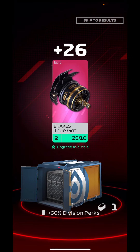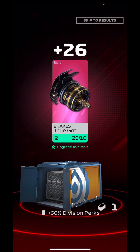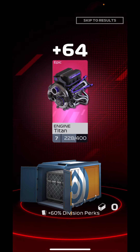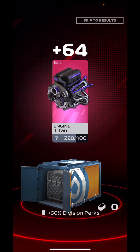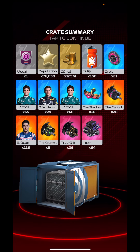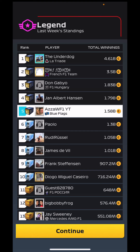26 True Grit — we'll take that, that's not too bad. And we also have 64 Titan, which isn't the best either. True Grit we'll take because we need to level that up as best as we can since we haven't got it as a series 12. Titan is not usable for me but it gets me a step closer to asset trading on that one — not too bad. We also get a legendary crate for finishing top five.